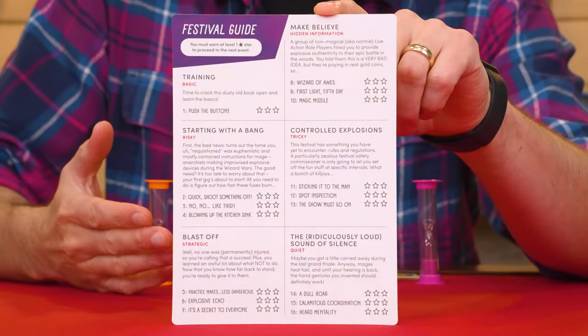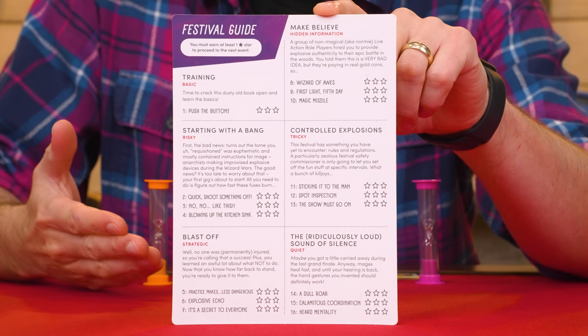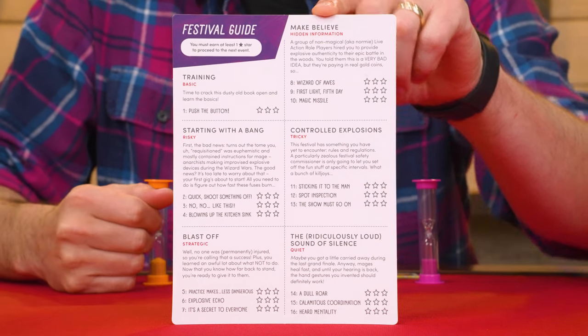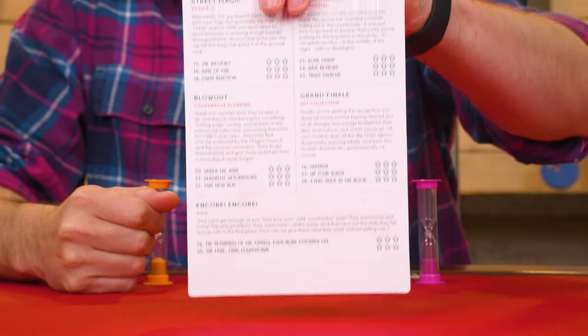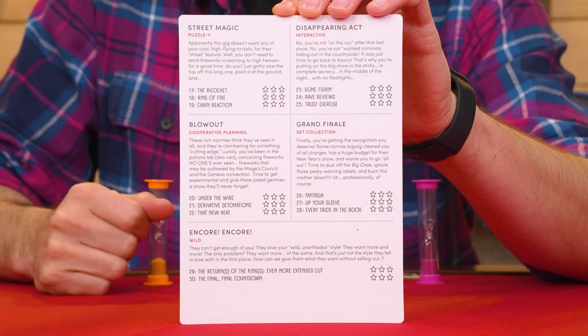In addition to the score pad, you'll also find this guide, which divides the events into grouped sections. You don't mark on this sheet; instead this provides a narrative story connecting the different events as you play through them. So feel free to read this aloud as you start each new section.